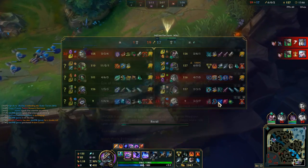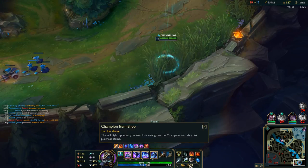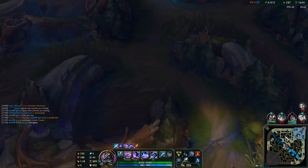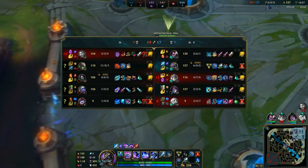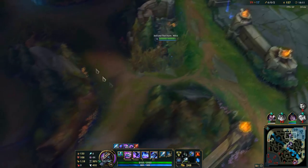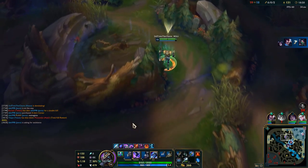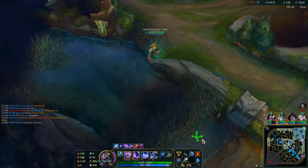Even though this Twitch is a little bit worrying, we should be good — build a little bit of armor and it should be fine. We're going Blue, Cinderhulk, and then straight into Deadman's — just gonna run after people. I have Flash soon and ult up, so Twitch should be an easy shutdown. He's level 11 too and doesn't give shutdown gold right now — that's interesting. Just look at this damage right here — 1200. That's what I mean: when you smite, you want to smite before your Q actually goes off. It's a small thing but it gives you a stack.